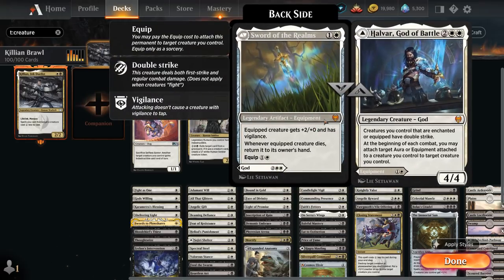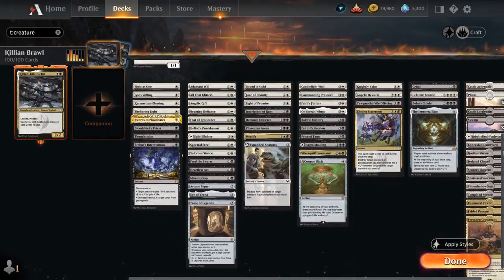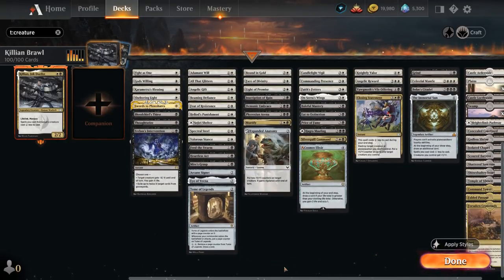At four mana there's Halvar, God of Battle, which if played as a creature could give Killian double strike as long as it's enchanted, and Sword of the Realms is also quite powerful. Going over the non-creature spells, which make up the bulk of the deck, you'll see plenty of ways to protect Killian — make it indestructible, give it hexproof for protection — plus lots of removal spells that can take advantage of Killian's discount, and enchantment auras to make him bigger.